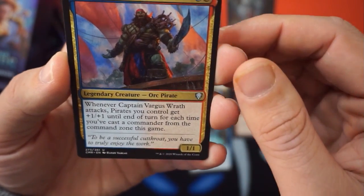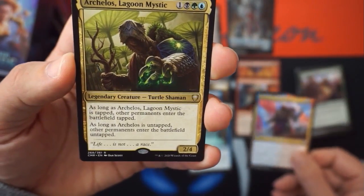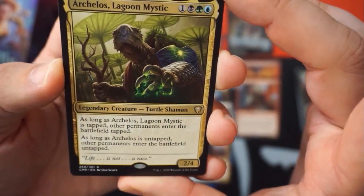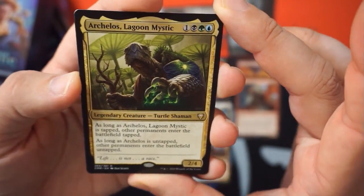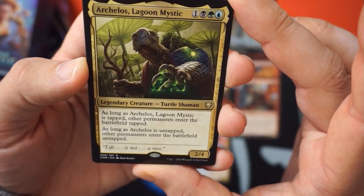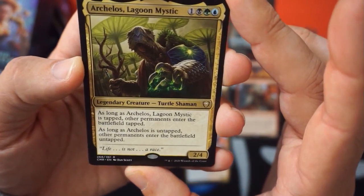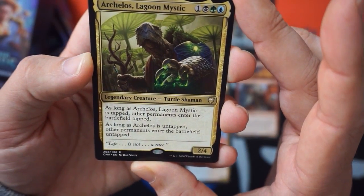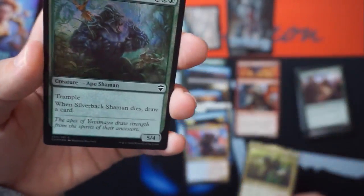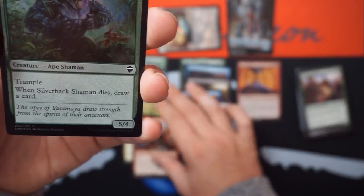Captain Vargus Wrath — looks straight out of World of Warcraft. Archelos Lagoon Mystic: as long as it's tapped, other permanents enter the battlefield tapped; as long as it's untapped, other permanents enter the battlefield untapped. Life is not a race — beautiful. For those of you who don't understand the reference, shame on you.